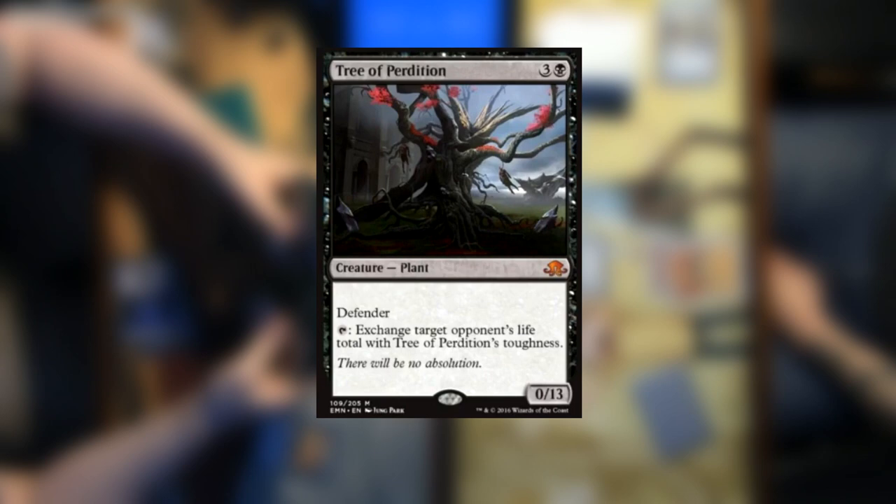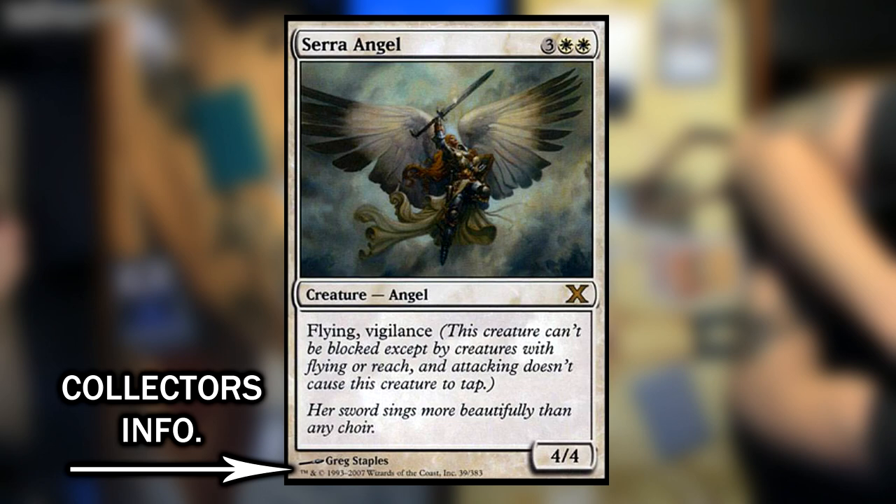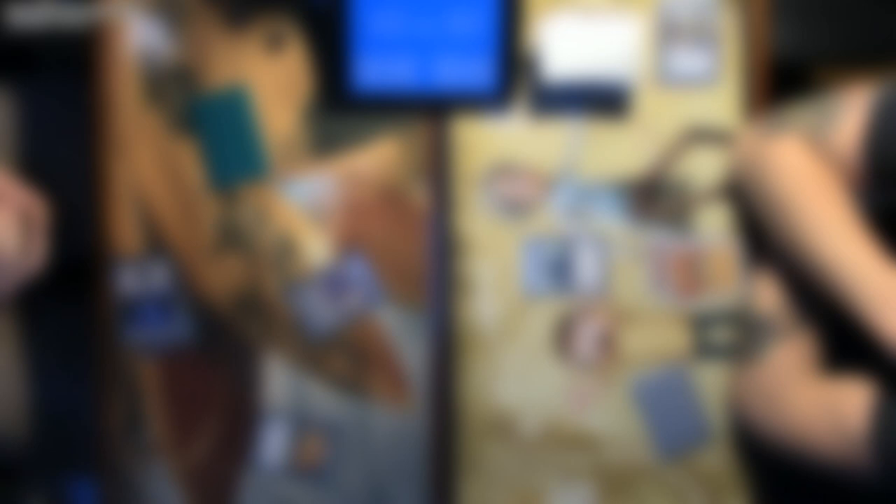There are cards out there with very high attack values and no defense, like Ball Lightning. There are also cards with very high defense values and no attack power, like Tree of Perdition. On the bottom row of the card frame, you can find other information like how many cards are in the set it was printed in, as well as which number in the set this card is.